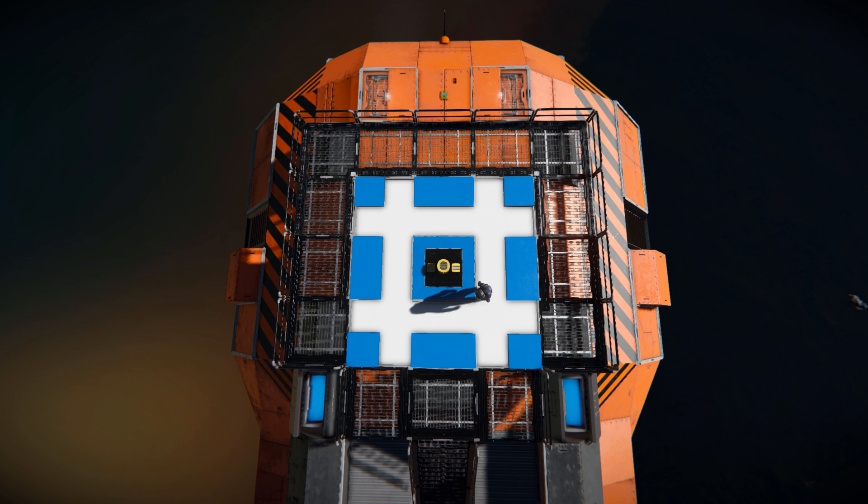You can see my character standing right next to the docking pad — he just fits in one of those corners, which gives a rough idea of how big this pad is. In the middle is our small block connector; I still think of them as ejectors — it's going to take quite some time to get used to that. It's still a nice little setup for a small ship to come and dock up to.